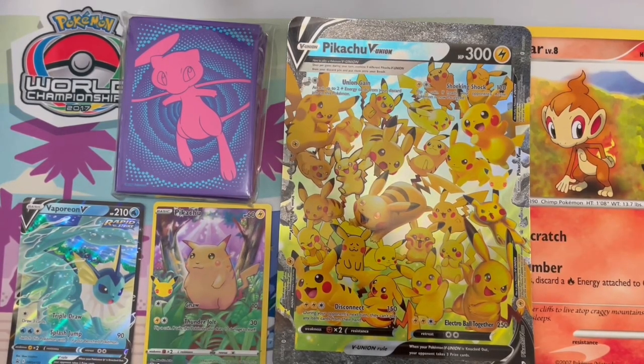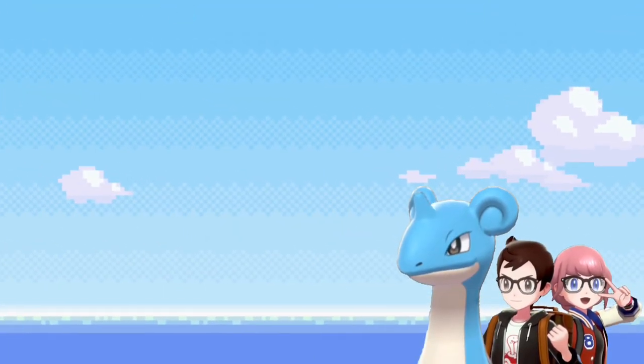If you'd like to see more random TCG openings, let me know in the comments below. And if you've gotten any of these, let me know if you actually got something decent from inside the packs, or if you got one of those metal Pikachu or Charizard. But anyway, this has been Gator X. Have a nice day. We'll see you again next week. Bye-bye.